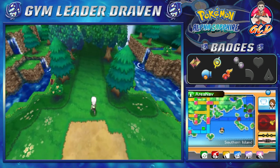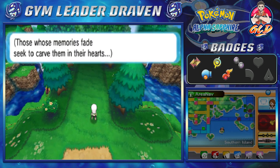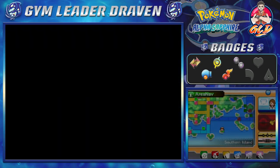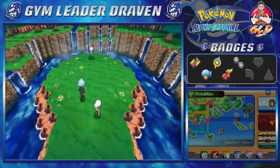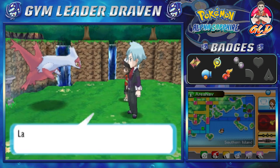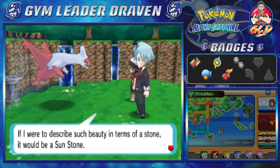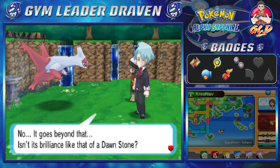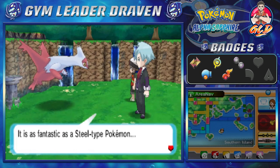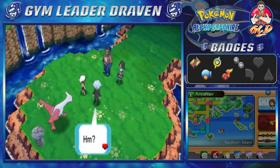We've gotten some mega stones in the process. There's a message here: 'Those whose memories fade seek to carve them in their hearts.' We're going through this forest and Latios is waiting for us. Steven admires its beauty — 'if I were to describe it in terms of a stone, it would be a Sun Stone — no, it goes beyond that, like a Dawn Stone. It is fantastic.' And then Team Aqua members appear.